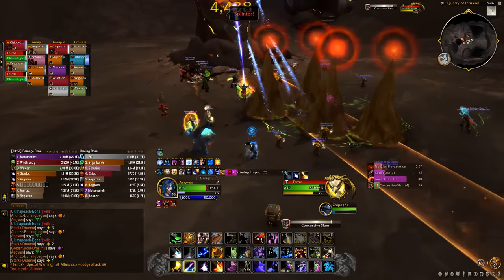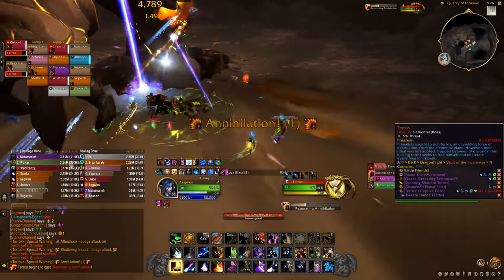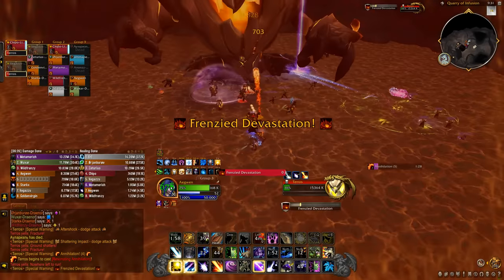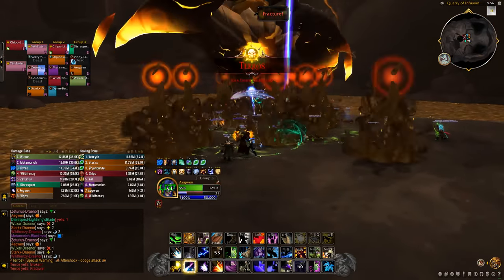If you have really good healing you might be able to destroy them all together; if not, do 3 by 3 instead. When he reaches 100 energy he does a cone attack that makes part of the arena unplayable. If he does this 4 times the entire arena will be covered and you will wipe, so it's a bit of a DPS check to get him down before he covers the entire ring.